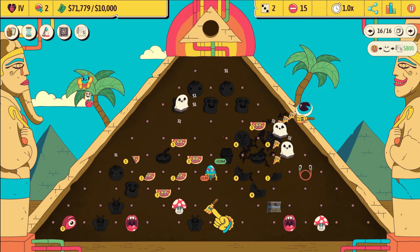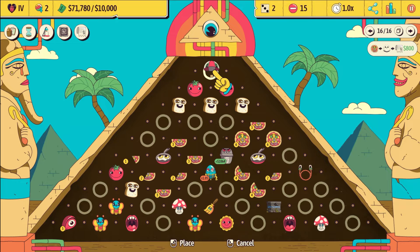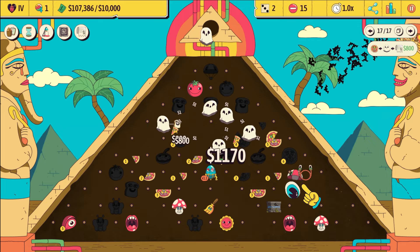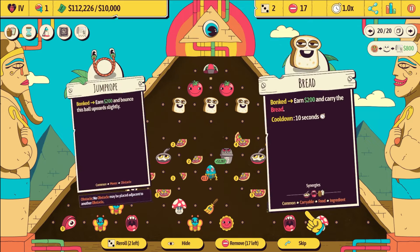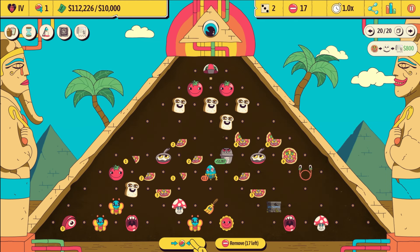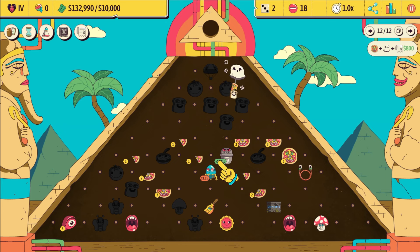We're doing way too good — 71k out of 10k. We got a parachute, good timing because the treasure just moved. We can put that parachute here, and that ball is going to carry a parachute, and when it gets to the very bottom it's going to ride the parachute back up. Got more food — I don't know if a ball can carry multiple bread, but we'll just put that here and find out. I guess the food has a cooldown, so it's fine to stack food near itself.